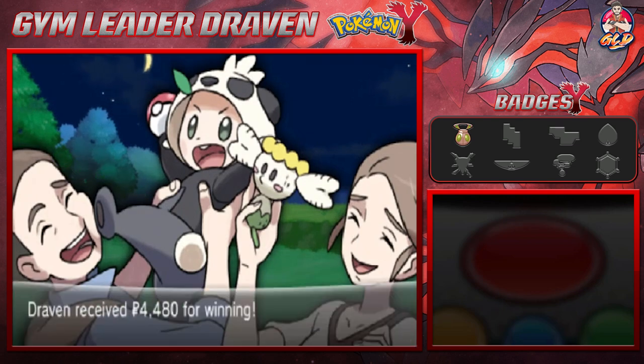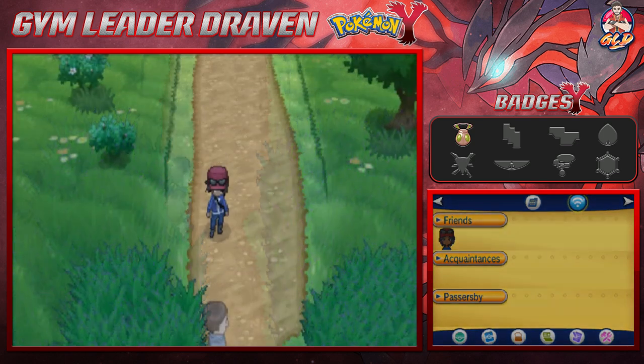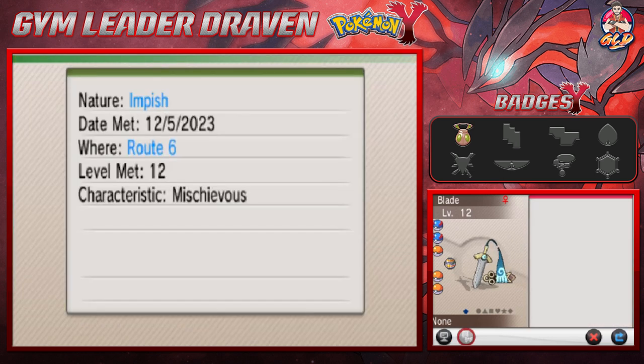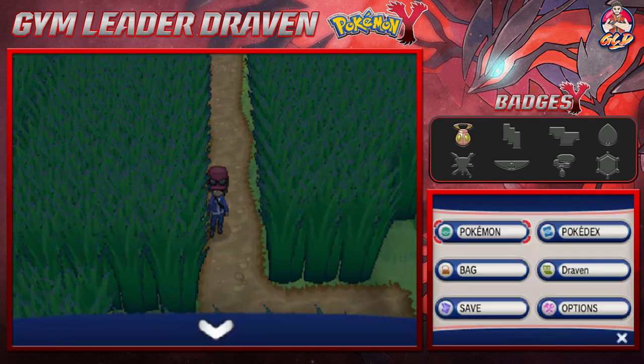I'm going to switch out Pokemon because this is getting ridiculous. We put Blade back into the fold because we need Blade. Blade has the No Guard ability — ensures attacks by or against the Pokemon always land. It has an Impish nature which affects its Defense and Special Attack. It is both a Steel and Ghost type Pokemon — a very good and very new combination. Our team is really taking its shape now.